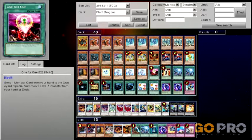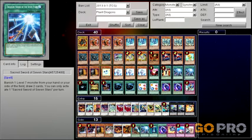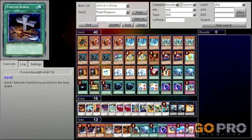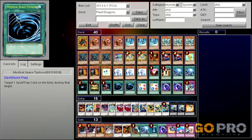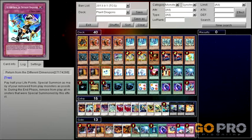One Spore, triple Vectvieler, one One for One, one Mind Control, two Seven Star Sword, one Dark Hole, one Gold Sarcophagus, one Foolish Burial, two MSTs, two Scapegoats, two Different Dimensional Reincarnation, and one Return from the Different Dimension.